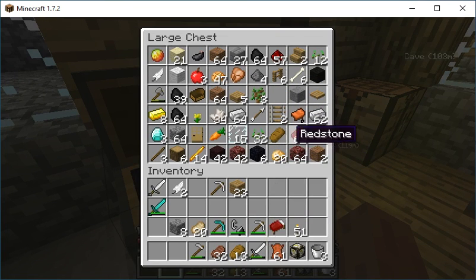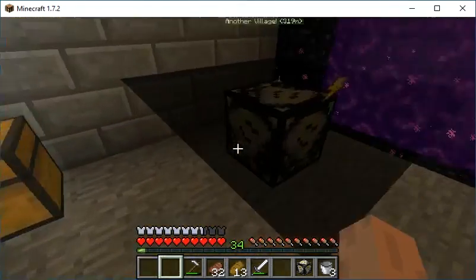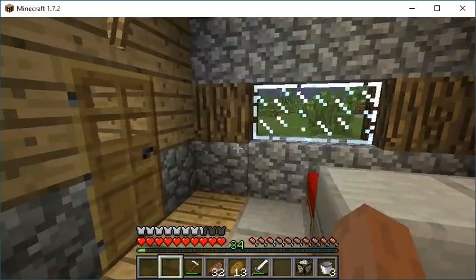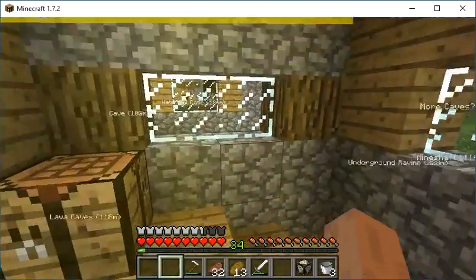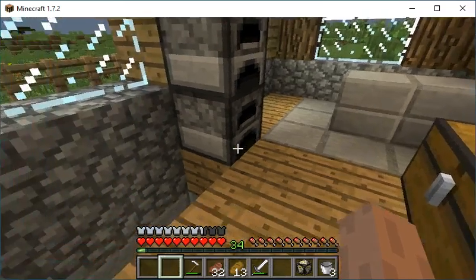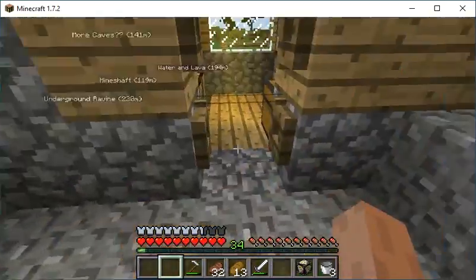I don't know what we should do. We already have quite a lot of leather, I don't know if we even need any more. I heard thunder — we finally have a storm! But I don't want to make an enchantment table until we have bookshelves.